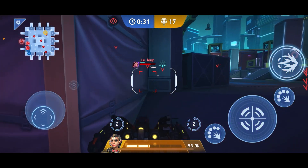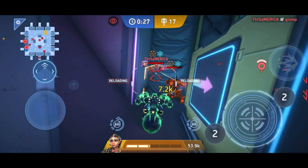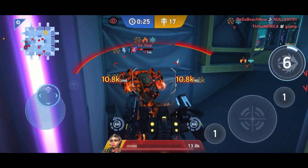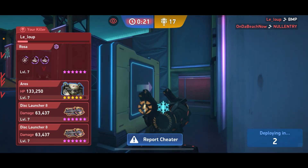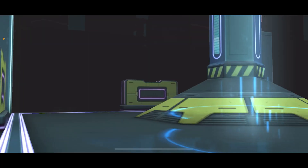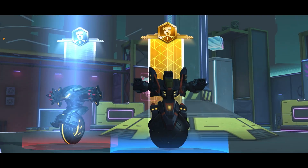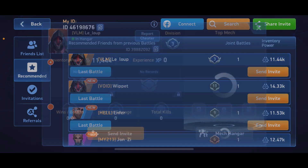Does this guy have discs? I do not want to get hit by those — those would be pretty nasty. I need my damage resistance active when I attack him. We almost won the engagement — he did get us, but as you guys can see we got 17 kills. He had max Dismantler ADS for some reason.